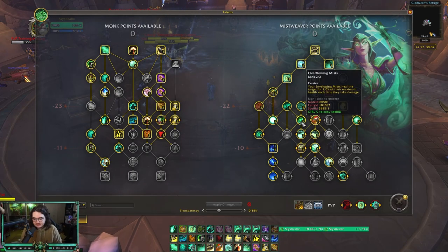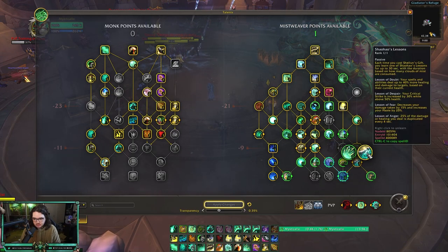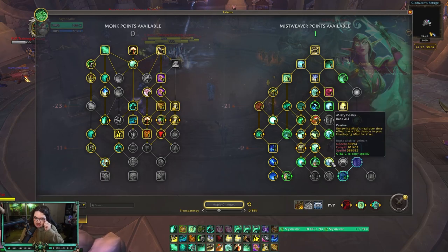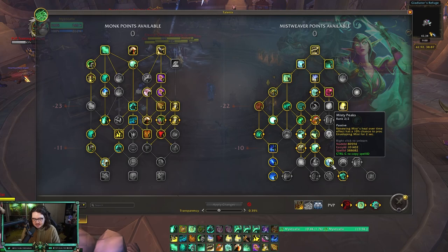This is my talent tree and it hasn't changed. I tested dropping Misty Peaks and putting one point into Sheilun's Gift, one into Shao's Lessons, and then going Rising Mist. I think it was okay, but there are just some games where you fall behind on healing yourself, so I kind of just stuck with Misty Peaks. I think it's just the best option right now.